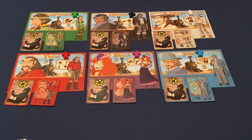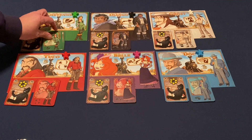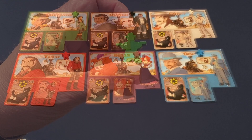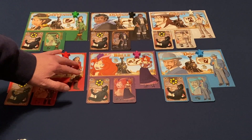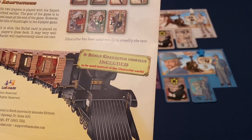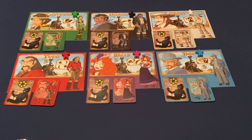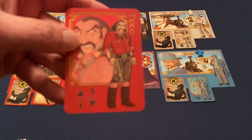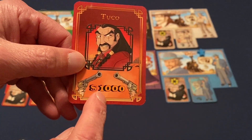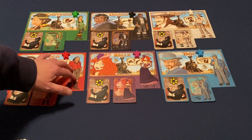Each player picks a character and gets a character sheet, a character card, 10 action cards, 6 bullet cards all in their color, and their bandit token. The rulebook doesn't really talk about these character maps at all — it only mentions them briefly, saying six bonus character profiles are included to be used instead of the character cards. The character card shows the player character, their special ability, and on the back, pistols with $1,000. These maps essentially take the place of that card.